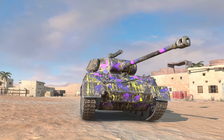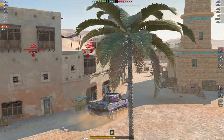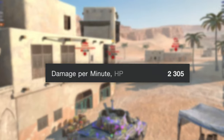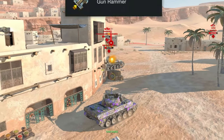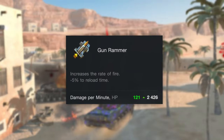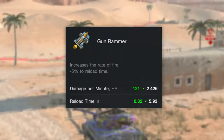The Hellcat is classified as a tank destroyer. However, it plays like a medium or light tank. You literally get the benefit of doing a great amount of damage, that being 2,305 damage per minute, and that is not including gun rammer. With gun rammer equipped, it increases your DPM to 2,426, with a reduced reload time of only 5.93 seconds.